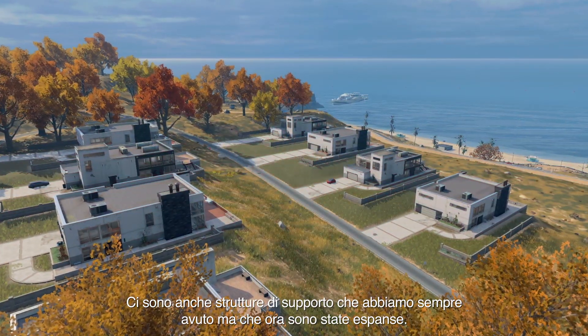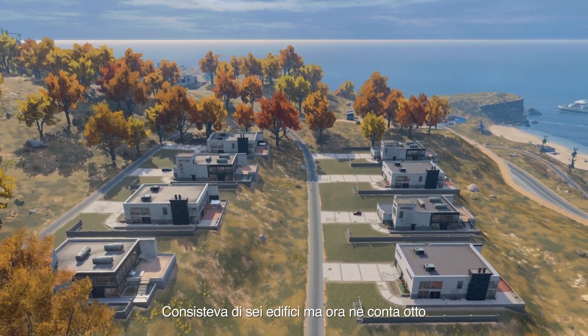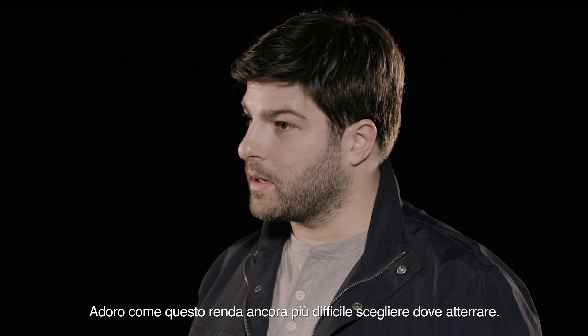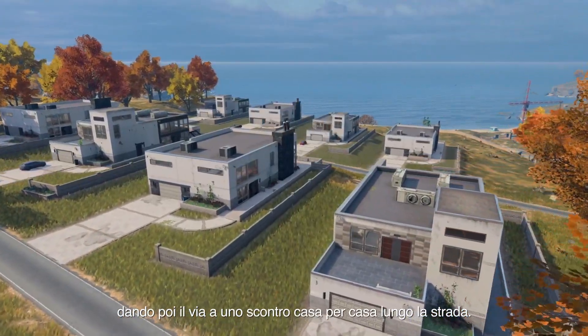There are also supporting structures that we've always had but have now expanded. This area of the map is pretty popular - fans call it apartments or condos - and it used to be six buildings but now it is eight buildings, with two more added on the other side. It just adds more decision making as you're dropping, and in quad games when two squads drop here every player can kind of own their house and you get some very fun house-to-house battles across the street.